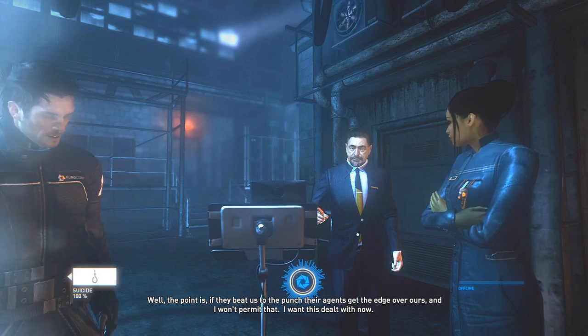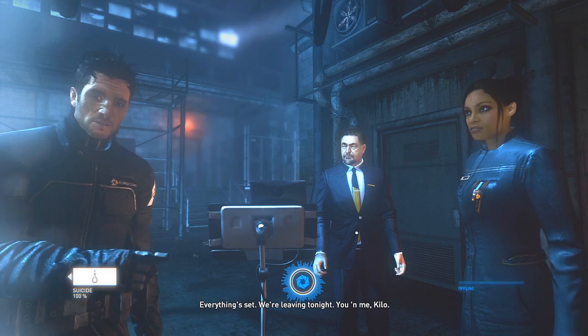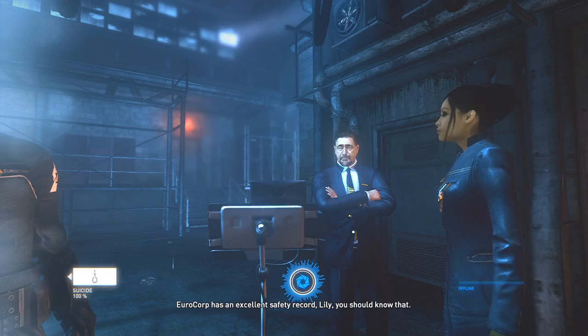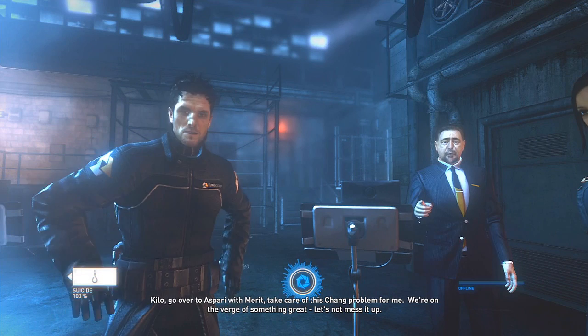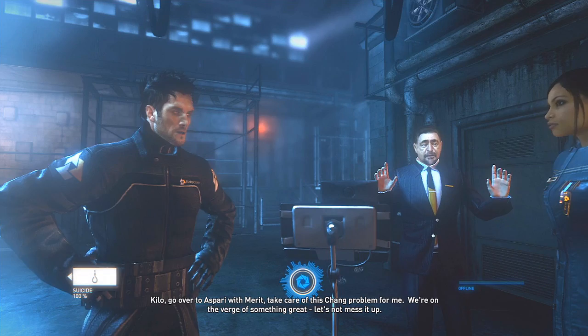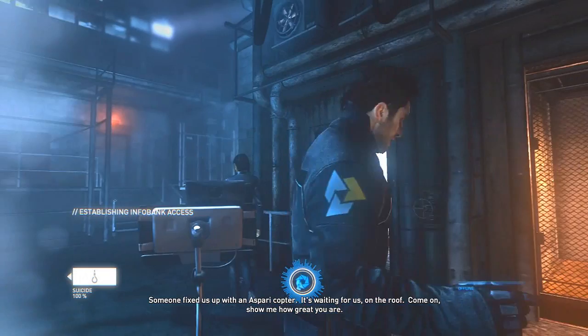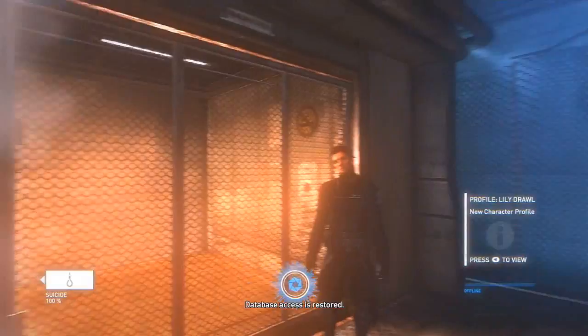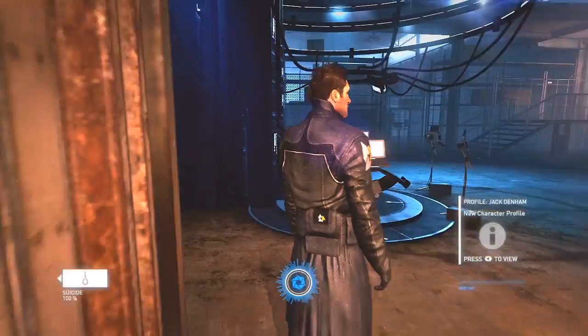The point is, if they beat us to the punch, their agents get the edge over ours — and I won't permit that. I want this dealt with now. We're leaving tonight, you and me, Kilo. Kilo's not stabilized yet, he could glitch out. Kilo, go over to Aspiree with Merritt — take care of this Chang problem for me. We're on the verge of something great, let's not mess it up. Always bust it on the Asian guys. Kilo, pick this up from an Aspiree copter waiting for us on the roof. Your database access is restored. Let's go.